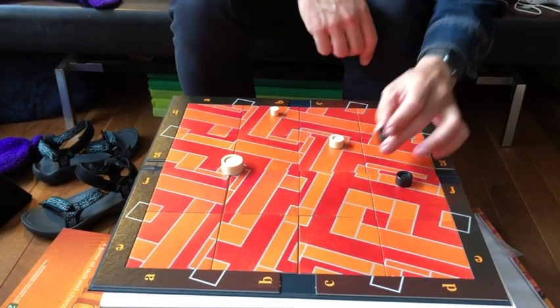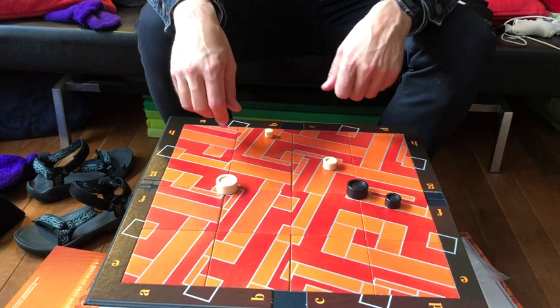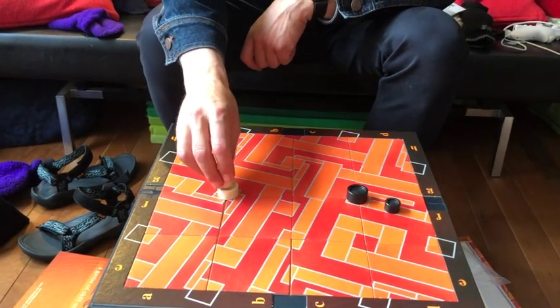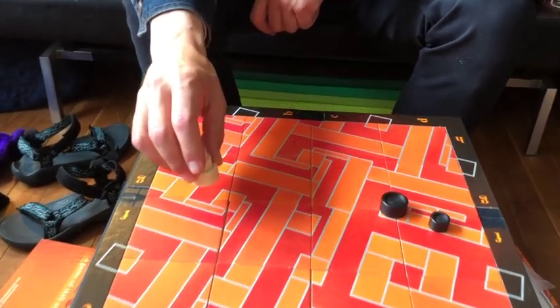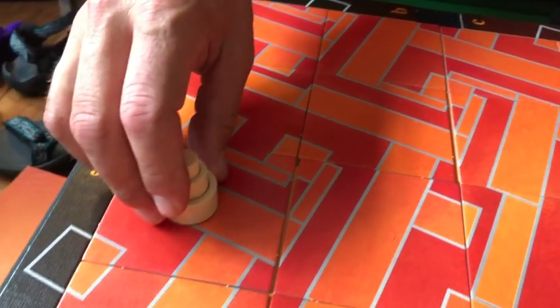There's also black of course, and at the end of the game the goal is that you have a stack, which is called a Krabjack. You cannot build on a gate, on a port, so you'll see.